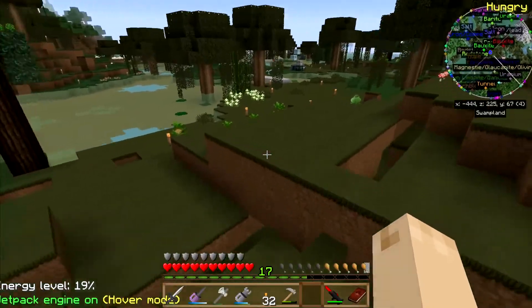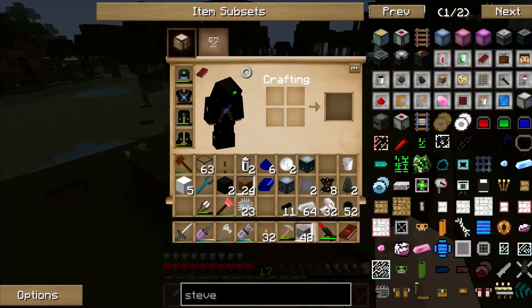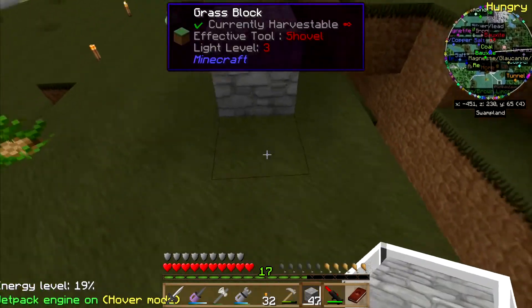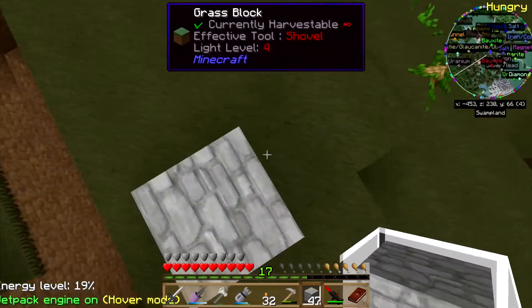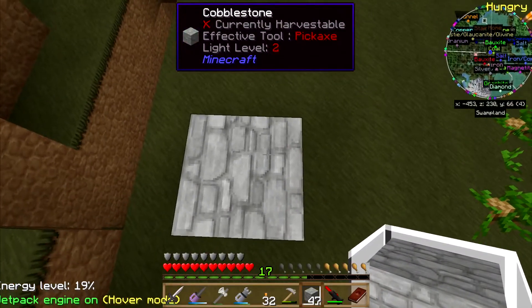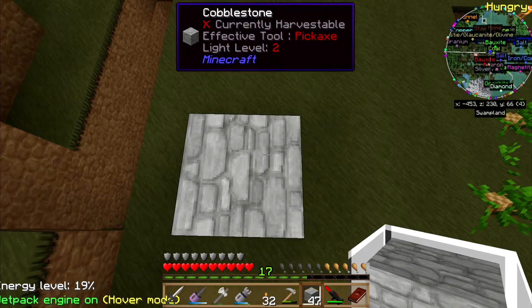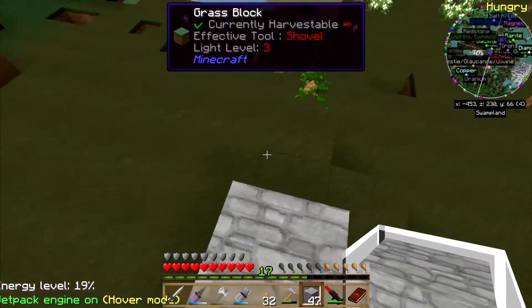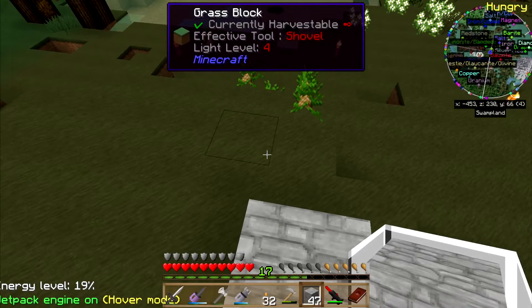I used to have this cool system. I know it won't work on here, but what I did was have a field of wheat, and a Steve's Cart that harvested and planted the wheat — it just goes around on tracks, harvests the wheat. And then the wheat would go into a moistener, and then the moistener would spit out fertilizer.